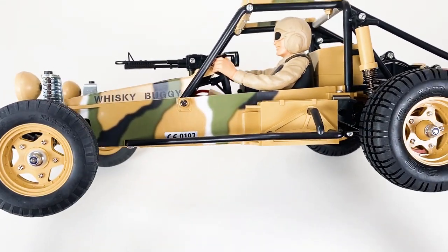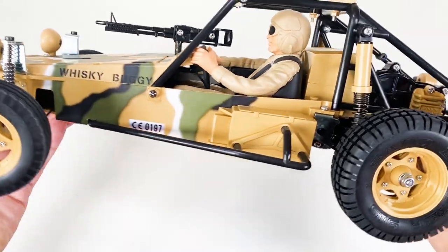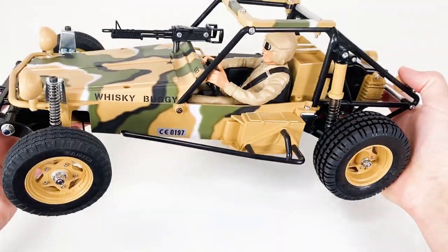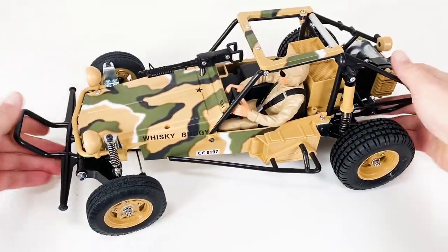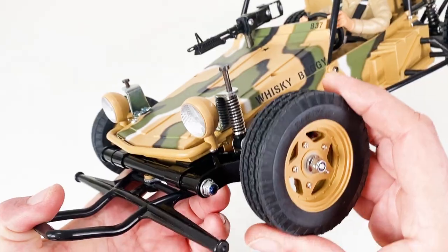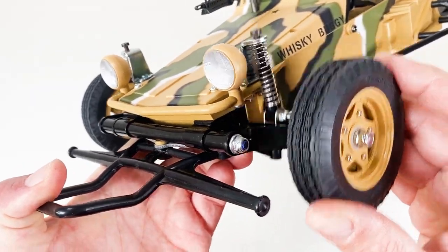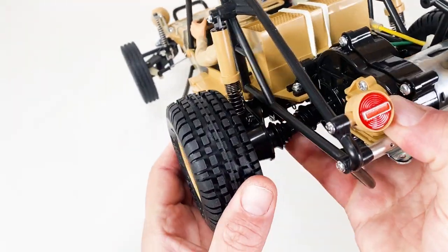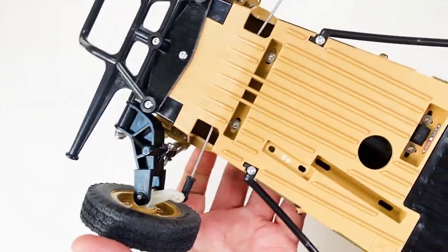First of all, an overview: it's a one-tenth scale car with an interesting feature - the chassis is actually part of the body, so what you see here is actually part of the chassis construction. It's got some pretty bouncy pogo sticks for shocks - no oil-filled or friction shocks, similar to the Grasshopper and Hornet. Then some similar enclosed ones here, and it's got trail arms, so there's no double wishbone suspension.